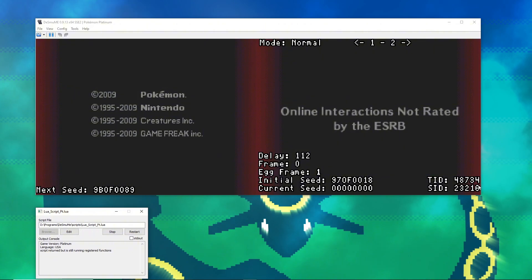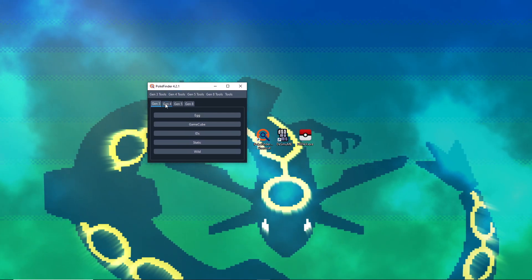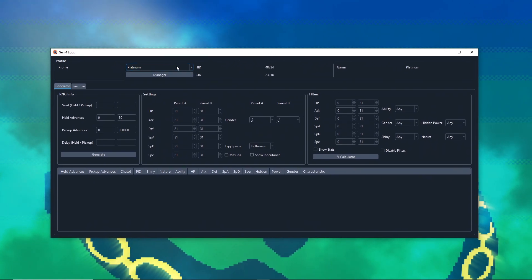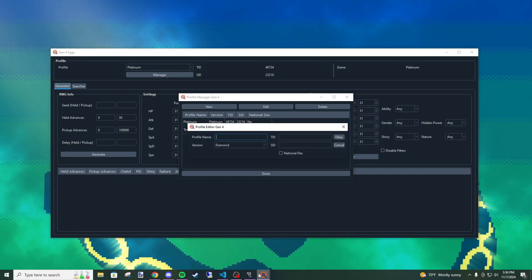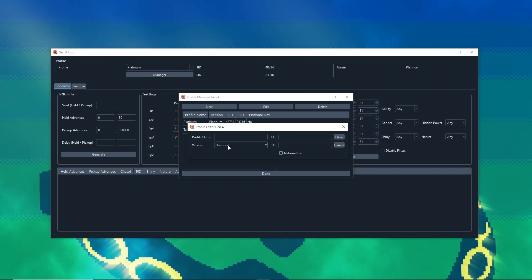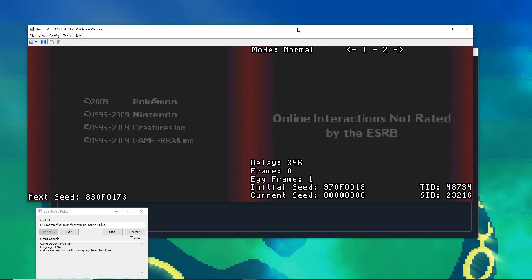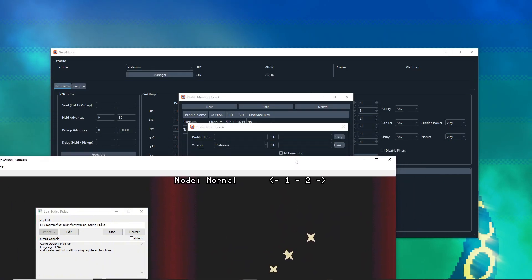First we need to observe our TID and SID. Open up PokeFinder, go to Gen 4, and go to Egg. If you don't have a profile, go to Manager > New, then put in Platinum. This probably works the same way for Diamond and Pearl but don't quote me on that. Input your TID — mine is 48734 — so 48734.